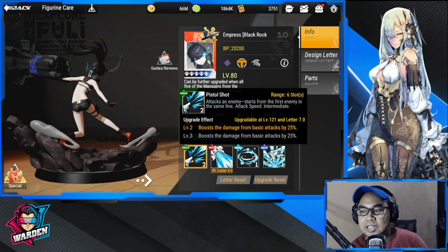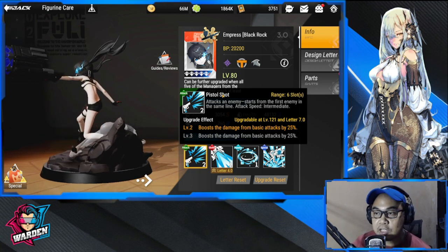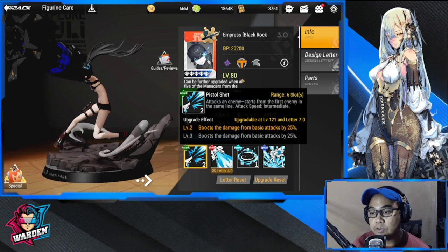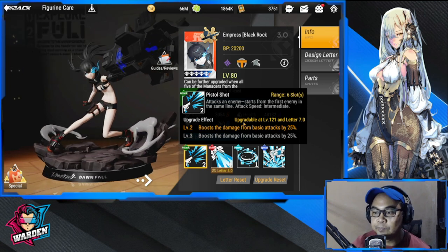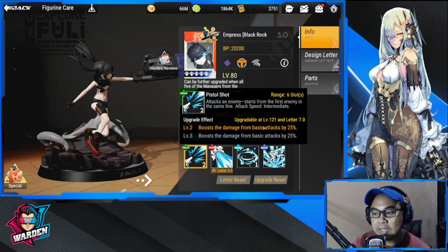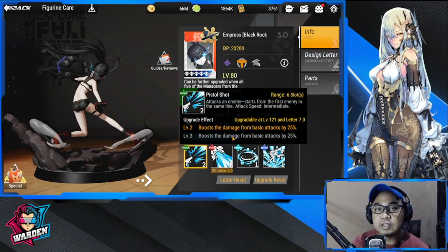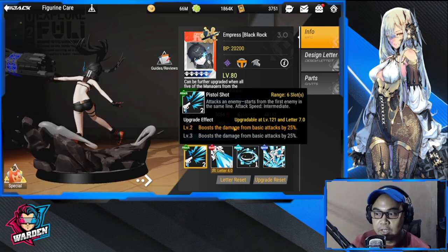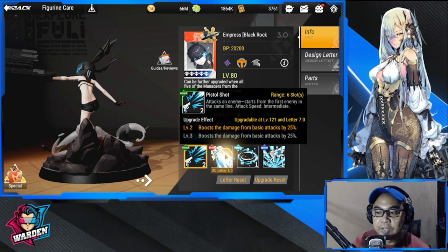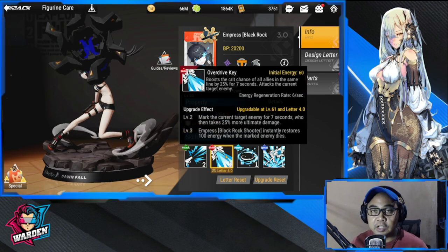Empress's Pistol Shot has a range of 6, attack speed is intermediate. She is a specialist, by the way, and she's paired with Tenma. Upgrade effect: Level 2 boosts damage from basic attack by 25%, and Level 3 is another 25%, for a total of 50%.